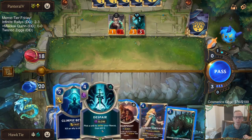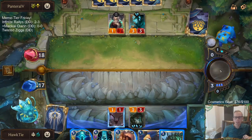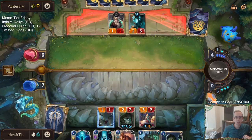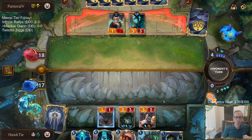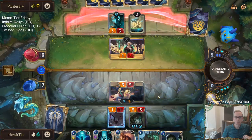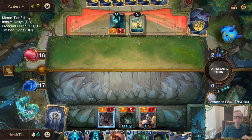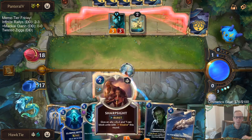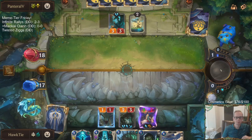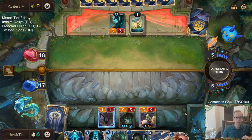Zillion is a good card to Despair because it doesn't have very much power. I'm going to hold on to spell mana here. I'm going to play Chevalier and try to challenge Zillion — but I probably need to kill Xerath with Despair. Just in case, I want to have Sharp Sight to protect. Next time it strikes, we're going to make some more challengers.